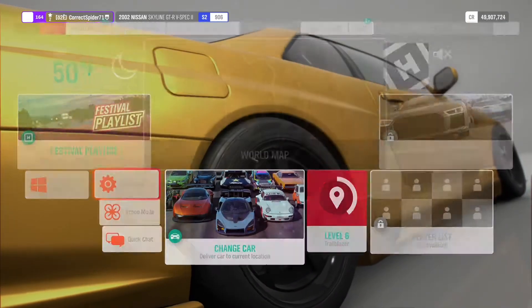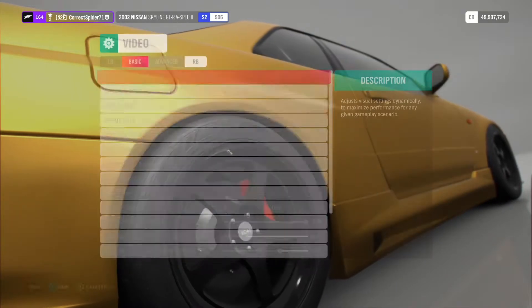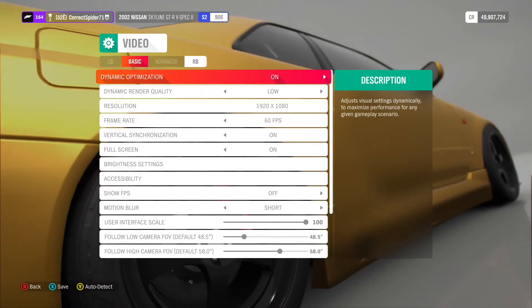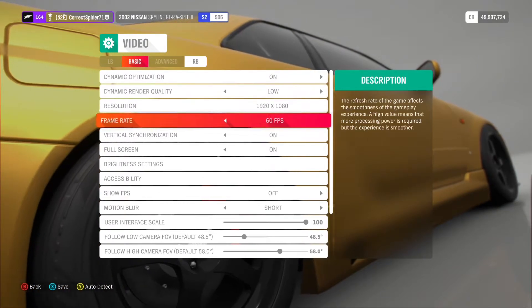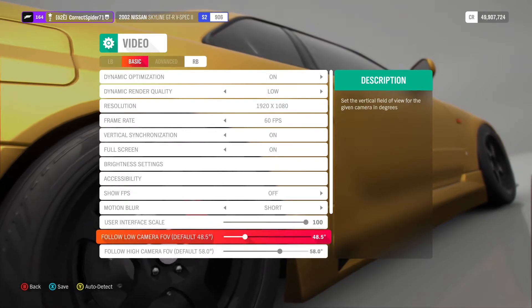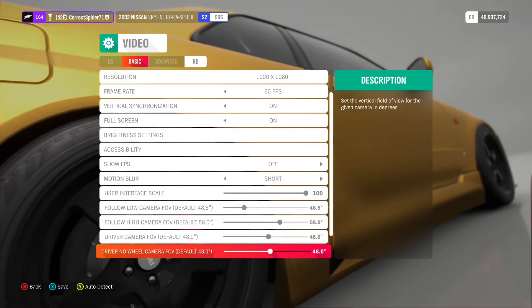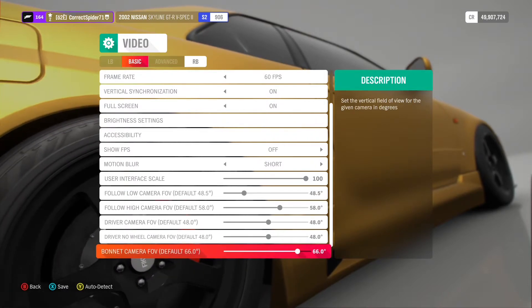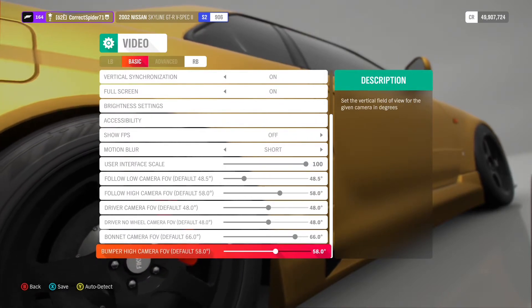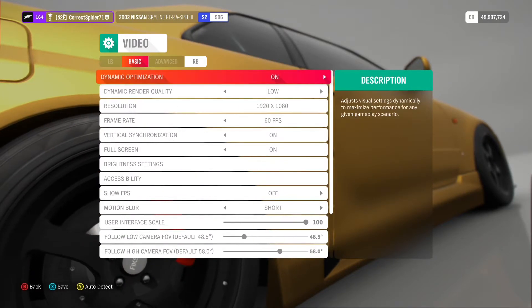So yeah, this is my Skyline and the visual settings — look at that. You can see: low resolution, efficient. Everything is turned down. I don't know what these settings are — it's the first time I've ever seen them because I always play on my Xbox. Maybe I can mess with one of these and make it more efficient. I think it's already got it optimized though.